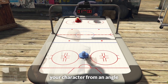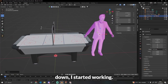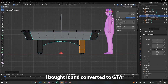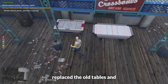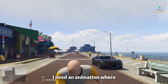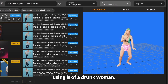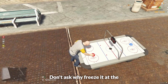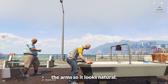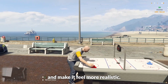When you play, you can see your character from an angle that lets you follow the game while controlling everything with just your mouse. Once I had the concept down, I started working. First, I had to find a 3D model worth using — I bought it and converted it to GTA 5 using Solums. That already replaced the old tables and the visual upgrade was insane. Next was the player's posture. I needed an animation where one hand grabs the striker and the other rests on the table. The animation I ended up using is of a drunk woman — don't ask why. I freeze it at the moment where the hands match the striker, then use inverse kinematics to move the arms so it looks natural, slightly rotating the body to improve reach and make it feel more realistic.